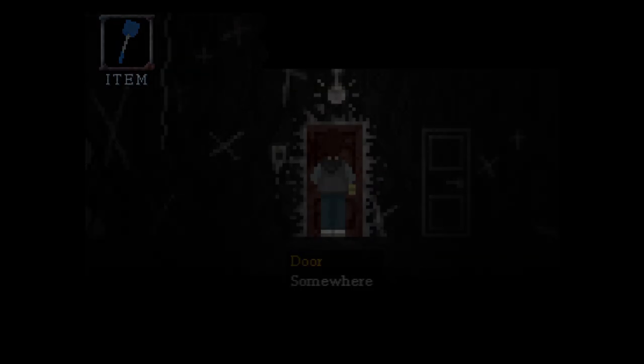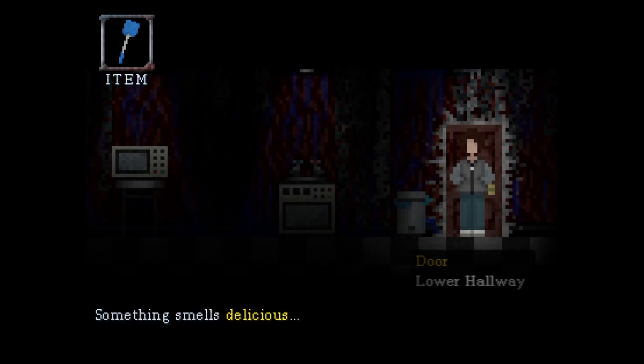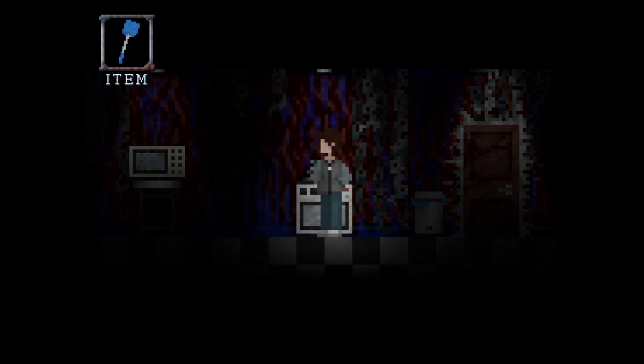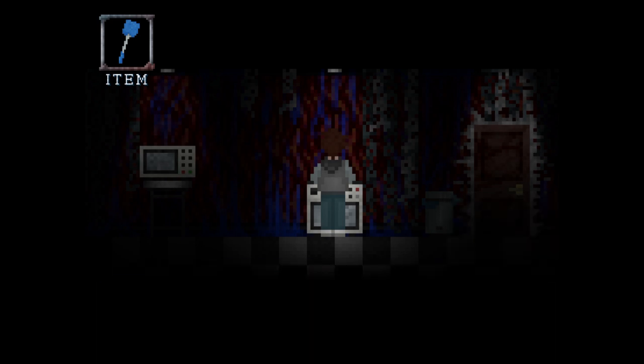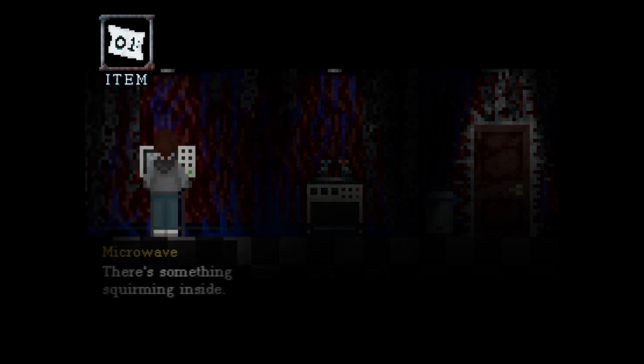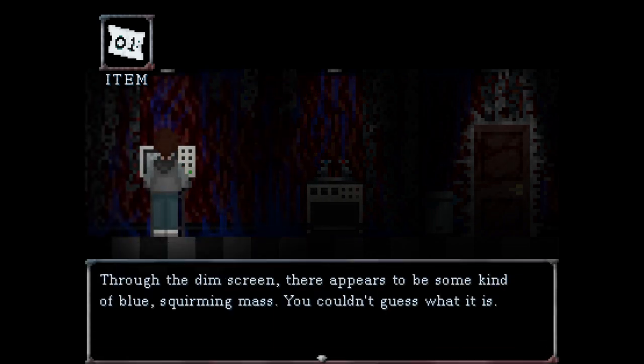Door to somewhere. Something smells delicious. You can just about see a crumbled piece of paper through the oven door. Pull it out, clean it up. Obtained scroll note. There's something on it — 'one.' Through the dimmed screen there appears to be some kind of blue squirming mass. You couldn't guess what it is, but it smells fantastic.